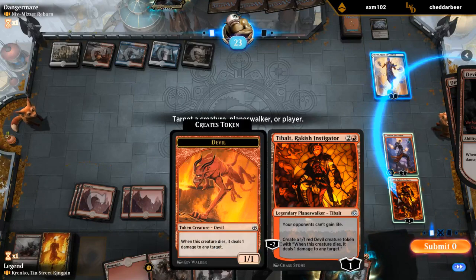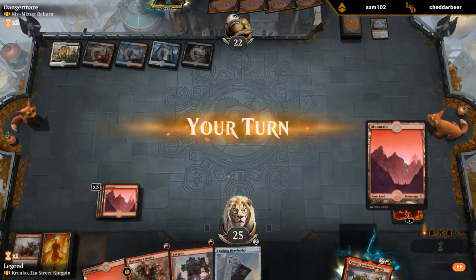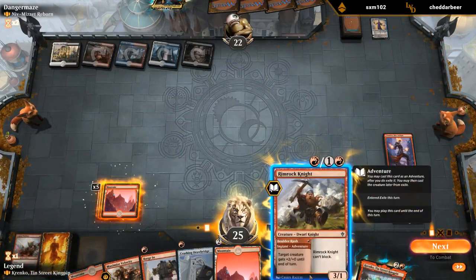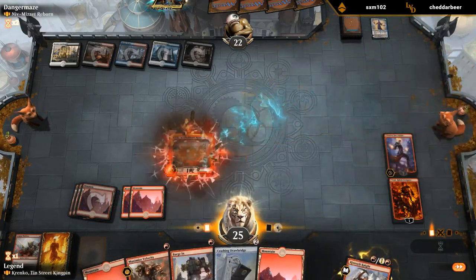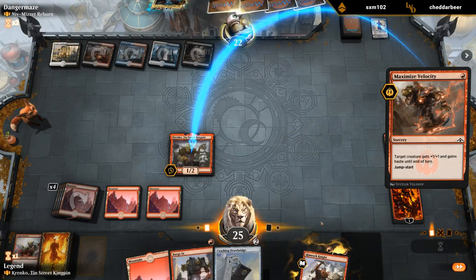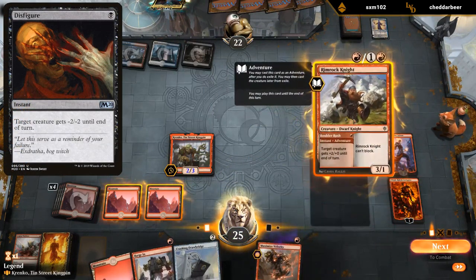This is from Tybalt's alternate art — the tokens have like a missing image. Alright, that should work. Krenko. Hasty Krenko. Is this a Disfigure? Alright, no Disfigure. I was worried for a second.